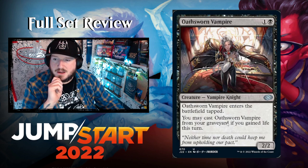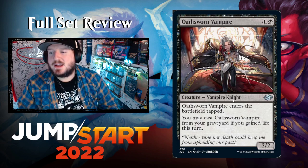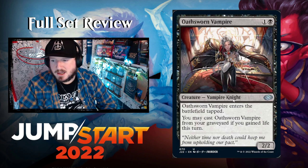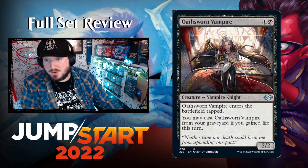Oathsworn Vampire — one and a black for a 2/2 Vampire Knight. It enters tapped. You may cast Oathsworn Vampire from your graveyard if you've gained life this turn. So it just keeps coming back as long as you keep gaining life — very cool.